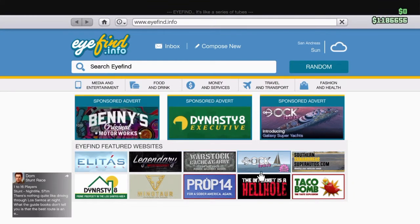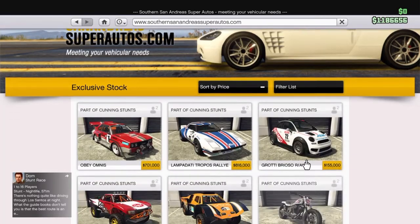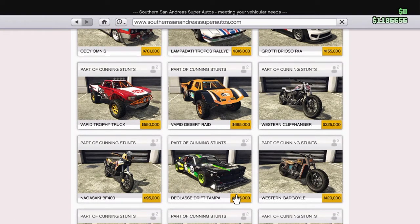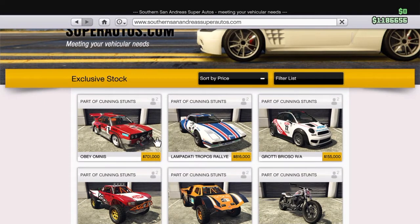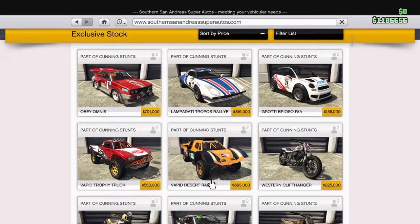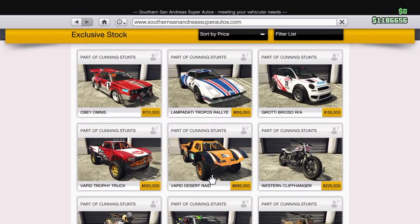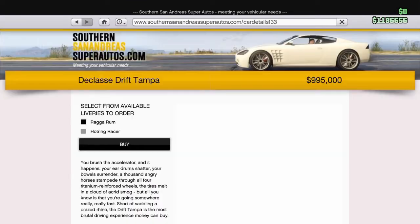It's a bit of a shock because I've seen the prices already — quite a lot more than I was thinking they were going to be. So let's go to the Super Auto first. This is the Drift, or the Class A Drift Tampa. As you can see it's 995,000 — nearly a million. Once you've done it up it's probably going to be around 1.3 million once you put all the turbo and engine upgrades on it. Compared to the other cars it is going to be very expensive, but it does look the nicest out of the lot — it does look like a real nice looking car.